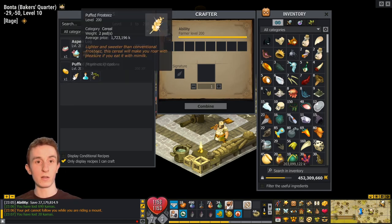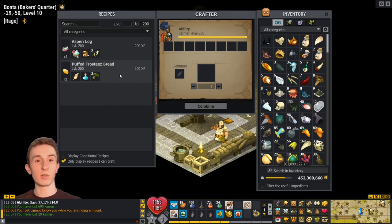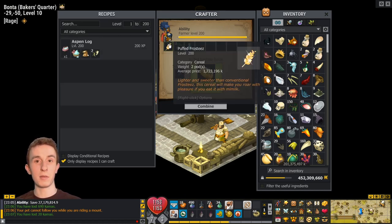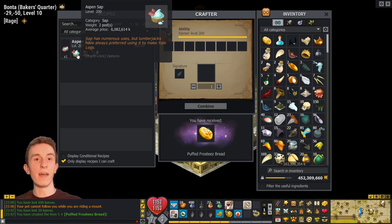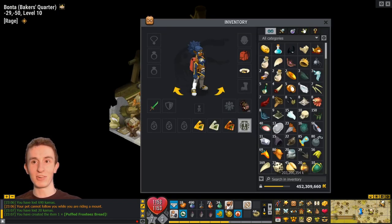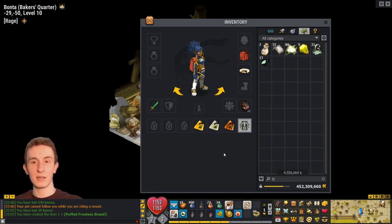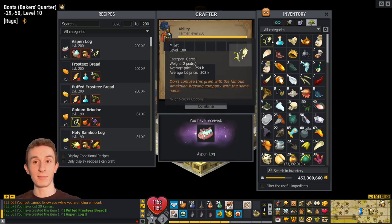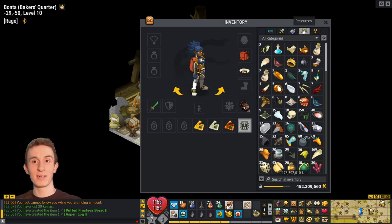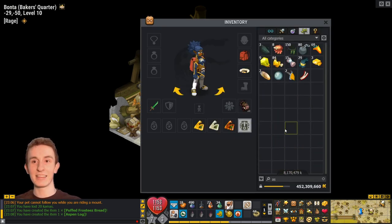I get to make Puffed Frosties as well, slightly less expensive but still about 2 mil. So let's do Puffed Frosties first — 15% chance that I keep the Puffed Frosties. I don't believe I kept it. I did not. That's okay, so that's minus 2 mil there. Aspen Log — this would be 14 million commas saved if I keep it. That would be insane. 15% chance. No way I kept it though. No. Dang. That would have put my profit way through the roof.